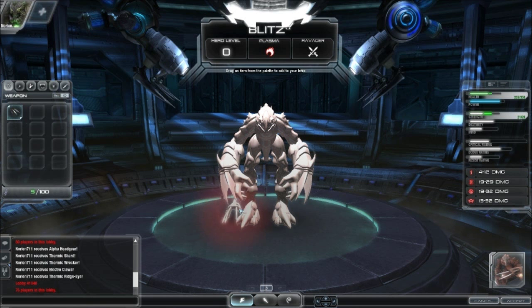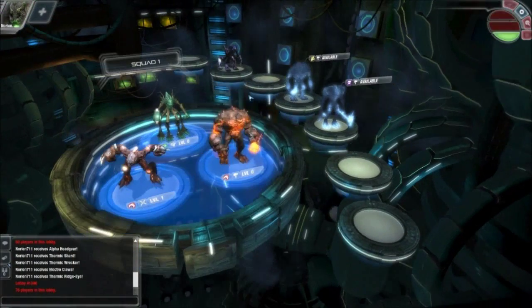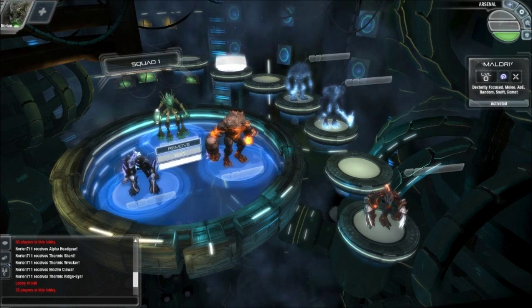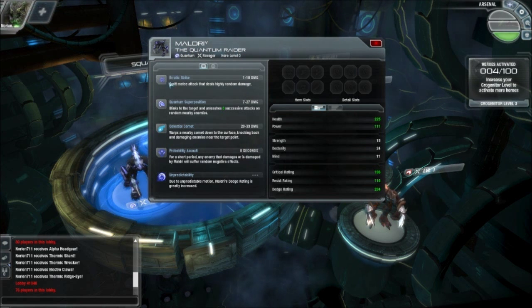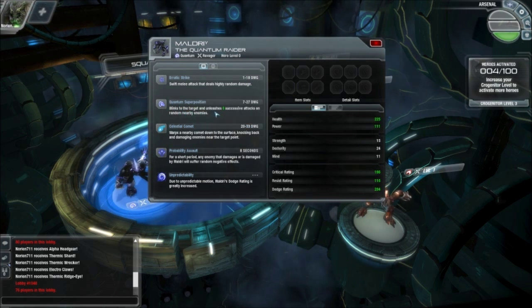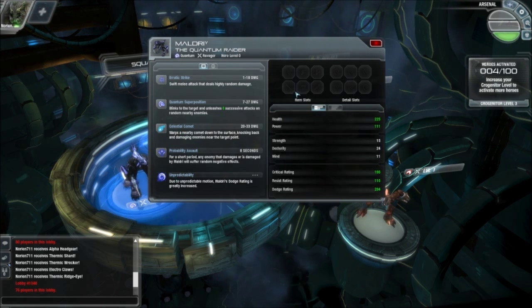Actually, you know what? While I'm here, I might as well put these on Blitz, since he's the only guy that can use these weapons. And I want him on this screen. I'm going to remove him and add the Quantum Raider. Now let's see what he does. Erratic Strike is his normal attack — swift melee attacks that deal highly random damage, 1 to 18 damage. Wow, that's weird. Quantum Superposition blinks to the target and unleashes 6 successive attacks on random nearby enemies. Wow. I'll figure these out as I go.